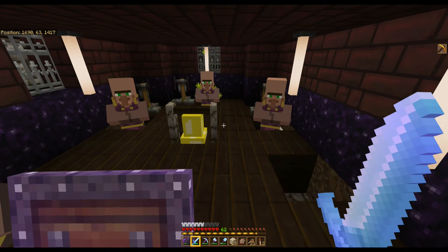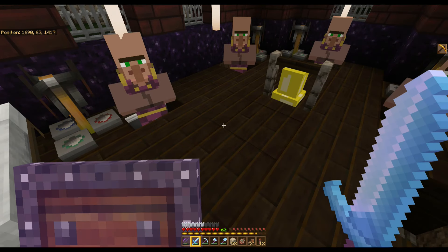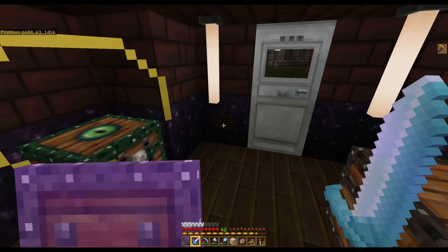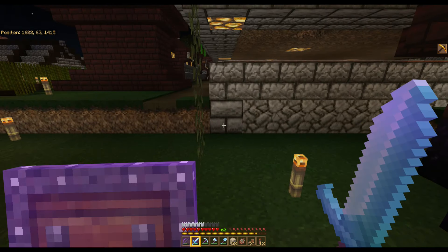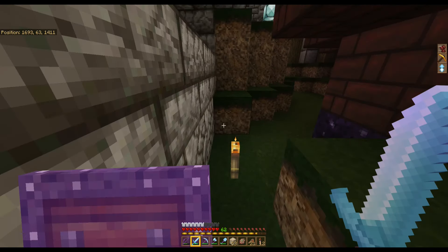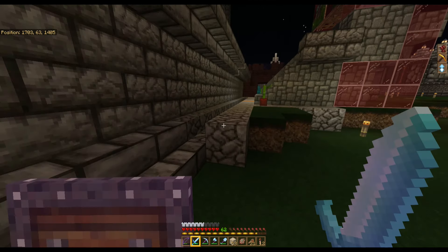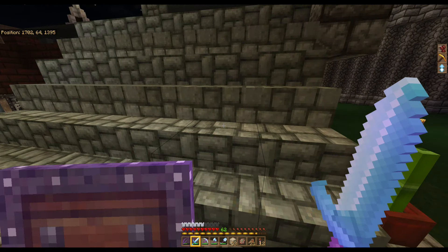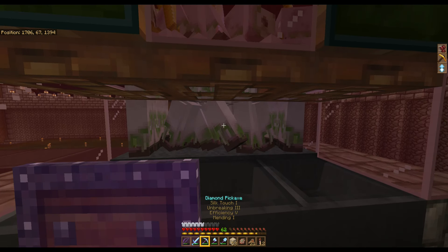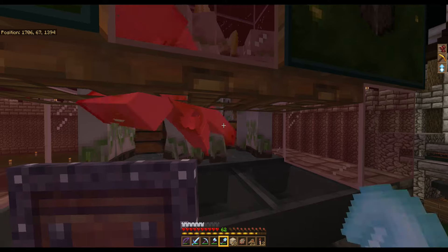I don't want to forget about my clerics — these guys have a hut down here. I have iron doors on there for the raids, and there's always a wandering trader in here. The clerics pile up pretty good. I sell them rotten flesh and also buy some glass bottles from them, selling all those emeralds.